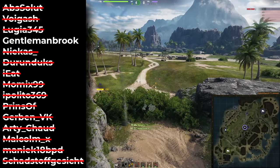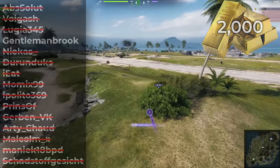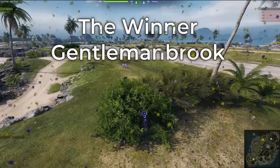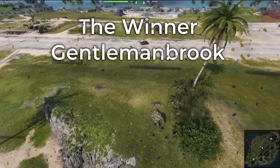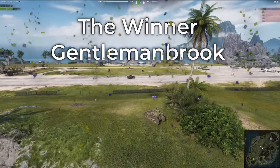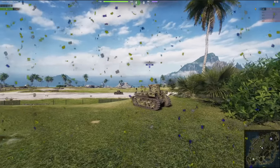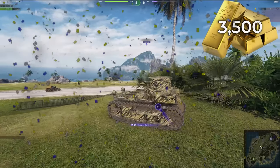Congratulations Shad — second place and 2000 gold is yours, which makes Gentleman Brook our winner of this hide and seek. Congratulations — Gentleman Brook was sitting right in front of me, basically as close as I was driving at the start of the battle. 3500 gold is yours.